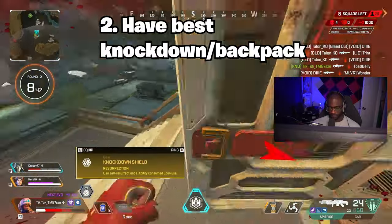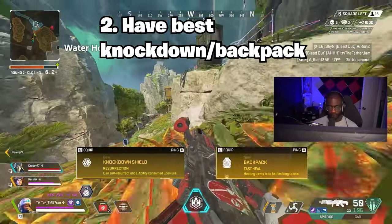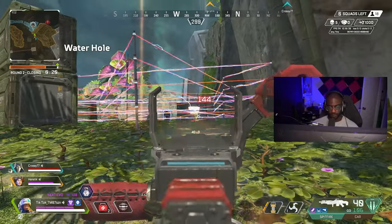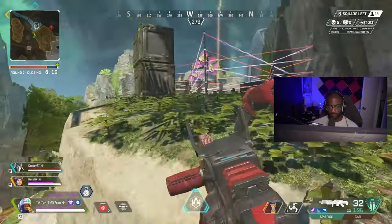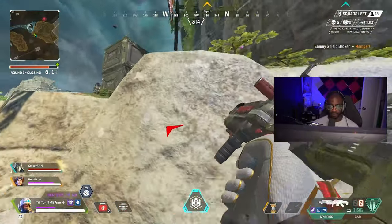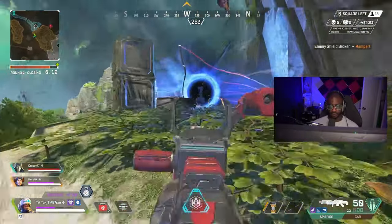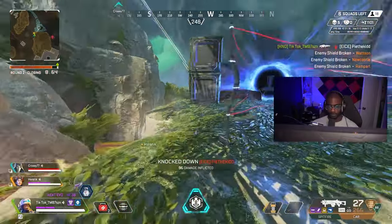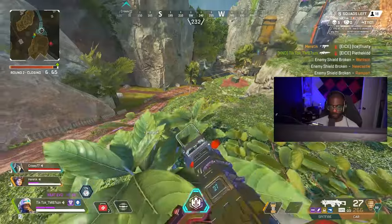For the next tip, you want to make sure that you're prioritizing giving Newcastle the best knockdown shield and the gold backpack. Newcastle will likely be the legend doing most of the reviving, and since he is the only legend that has a knockdown shield to deploy while reviving, you want him to have the greatest chances of surviving while doing that. That way when he pulls off the res, he's also giving you additional health upon reviving, so don't be stingy.